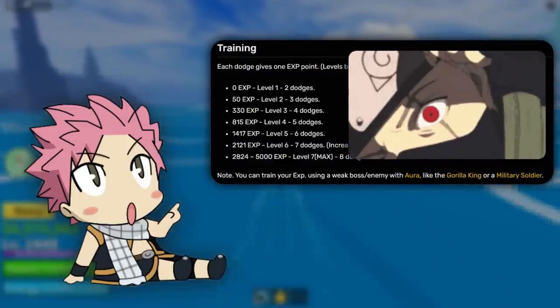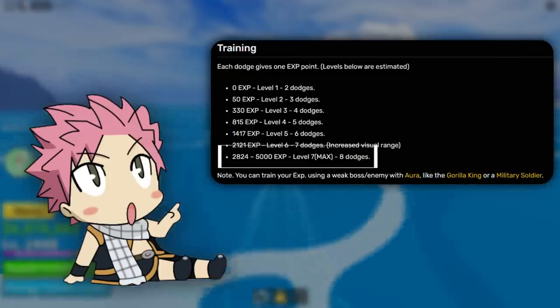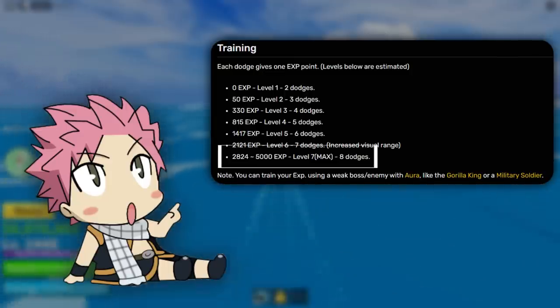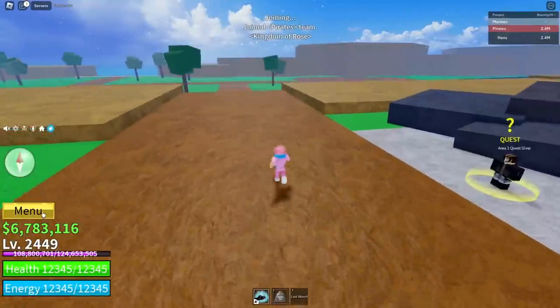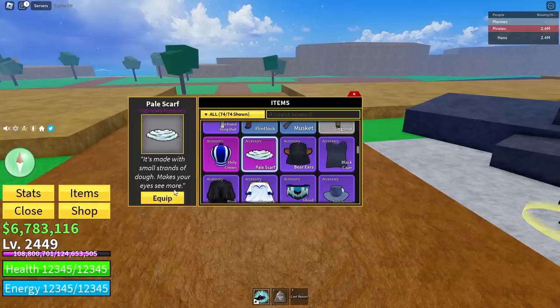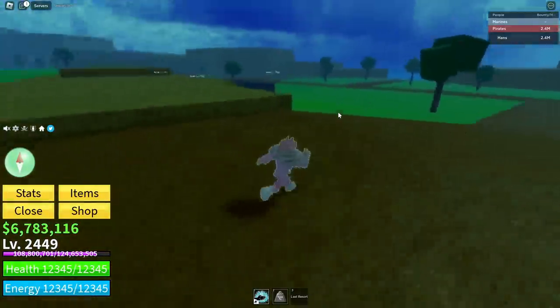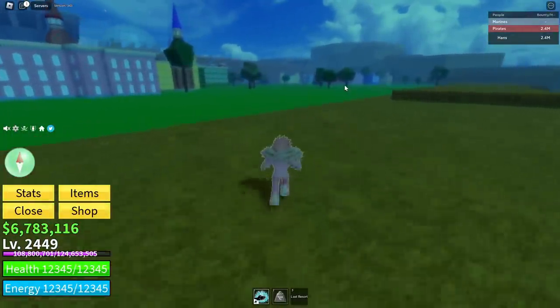At level 7 — the max level — reached with 2,824 XP, you get 8 dodges. You can increase your dodge count by changing your race, or by equipping the Scarf you get after killing the Doe King, which increases your observation range by 10 times, making it a really overpowered accessory for observation users.